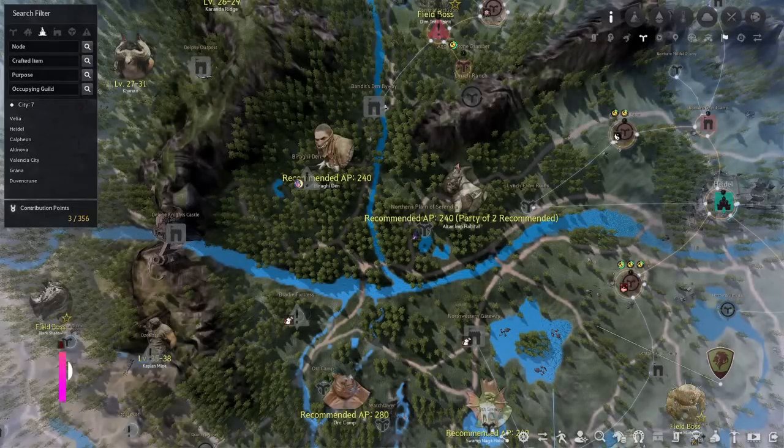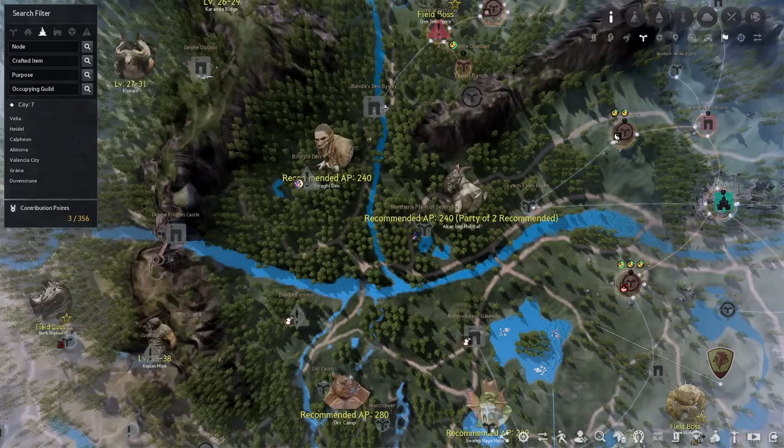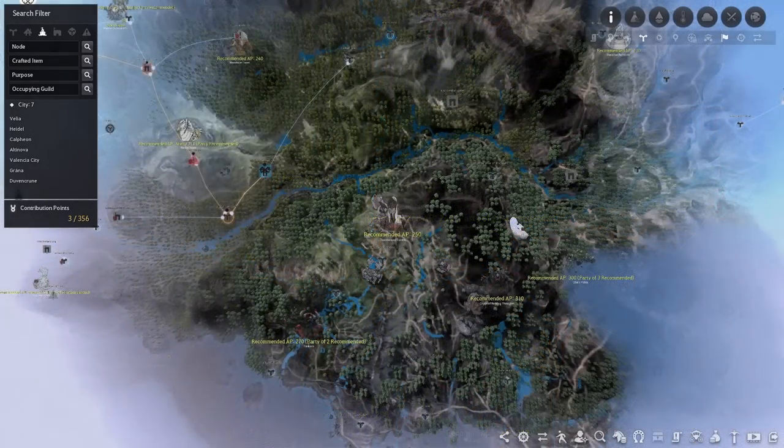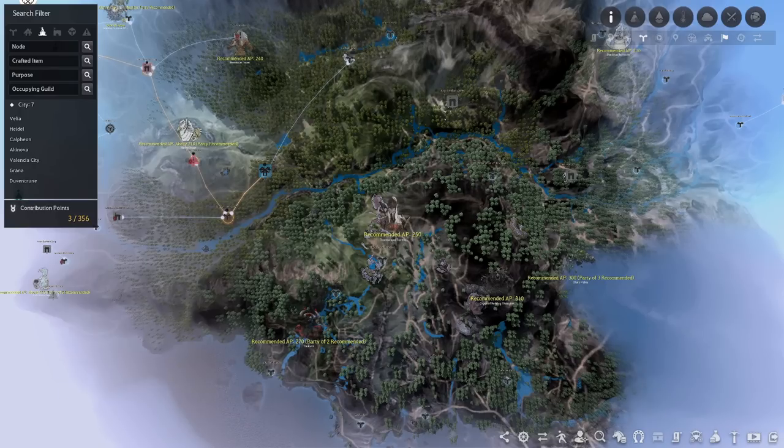At 235 AP you have Biraghi Den and Altar Imps — these are the first of the Hadum grind spots on the Elvia servers. Biraghi Den is a solo grind spot and Altar Imps is a two-man grind spot. Previously I would have recommended Thornwood Forest at 245 AP for certain classes, but with the Elvia Hadum spots out it has fallen behind — though you can grind there if you want to try your luck at some Ominous Rings or the Lara Zeka costume.